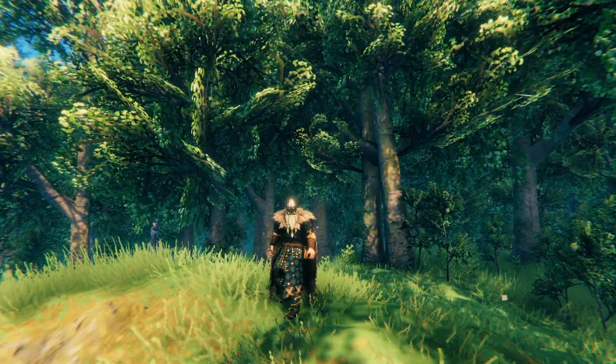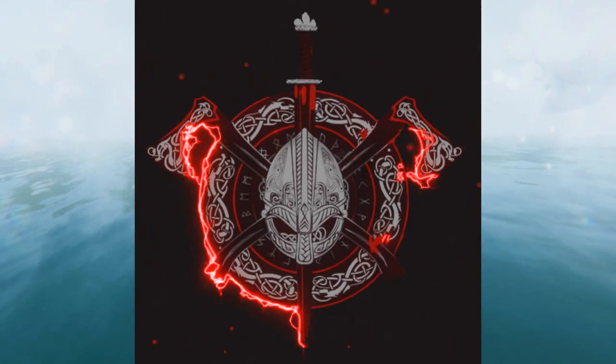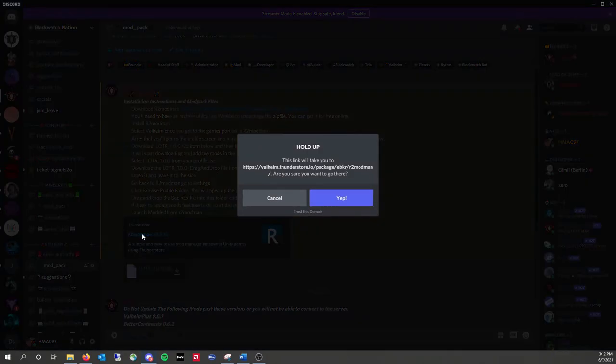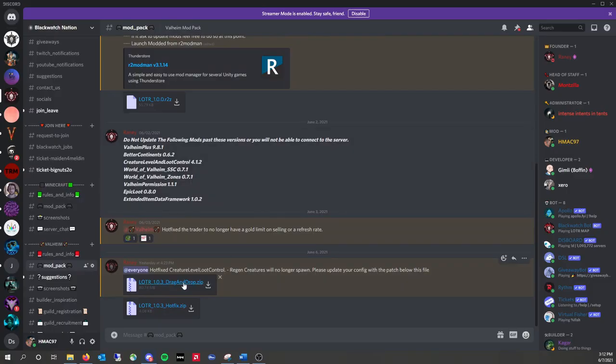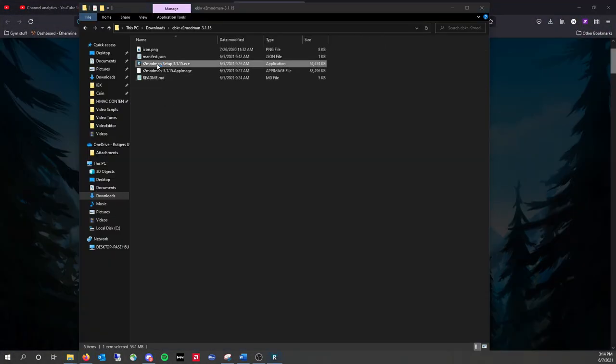The first thing you'll need to get started in Modded Valheim is a mod manager. I'm taking you through the process of getting started on Blackwatch Nation, but you can also do this for your own server. After joining the Discord, submitting a ticket, and getting whitelisted, you're going to click this link and start the download of R2 Modman. While we're here, let's just download these other files — you'll need them anyway. Now we will just run R2 Modman and select Valheim as our game.